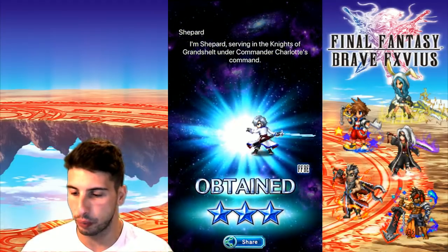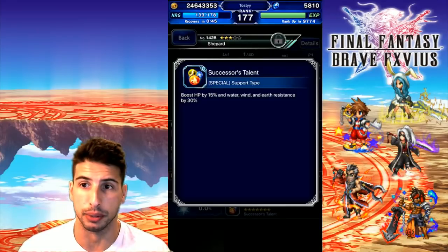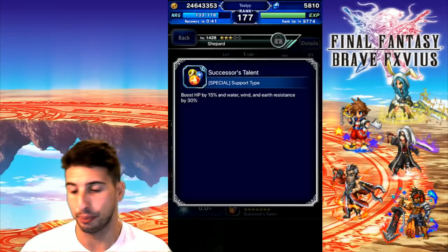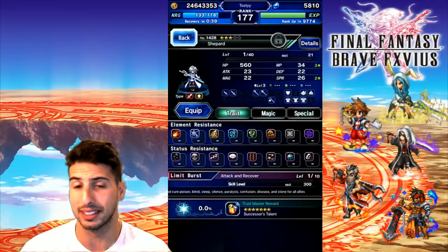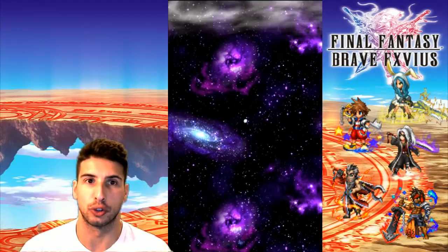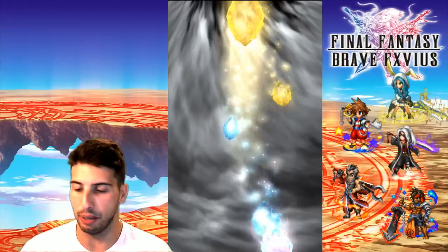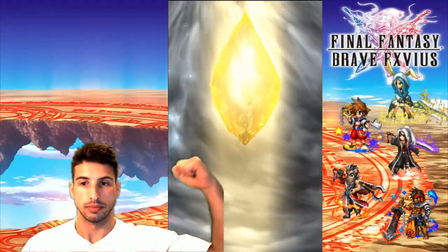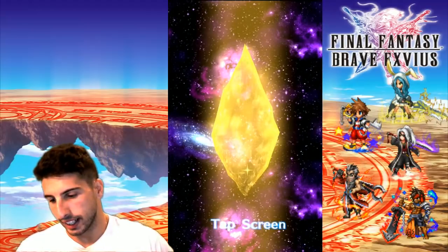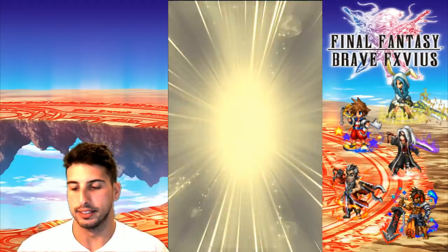Right now we're getting a rain of blues, but we got that new character Shepherd — and that TMR is really really good: boost HP by 15 and water, wind, and earth resistance by 30. I'm gonna try to get that Trust Master Reward because it is really good. And now we're getting a gold — let's crack this bad boy and see if we can get something good.